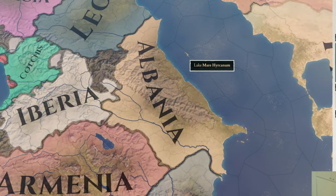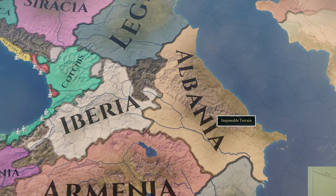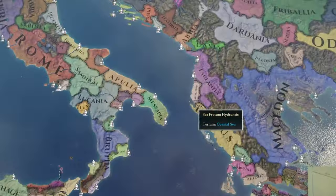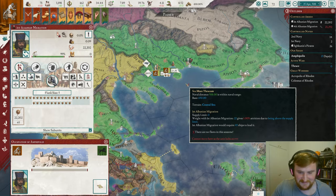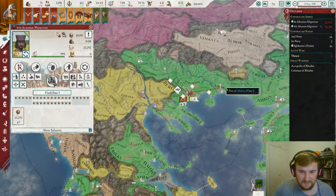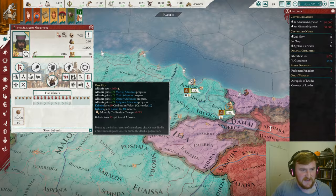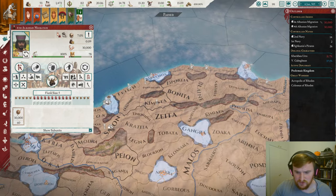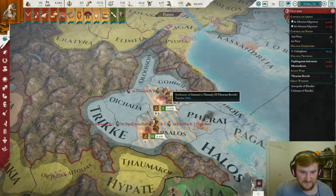In today's Imperator Invictus A-Z, I try to migrate the tribe of Albania in the Caucasus all the way to modern-day Albania. In doing so, we went to war with the largest powers in Greece and Macedon, razing many cities and even desecrating some of Hellenism's greatest temples. But ultimately, were we successful in forging a new homeland for Albania in Albania? Well, stay tuned to find out.